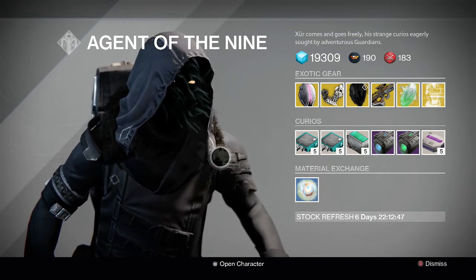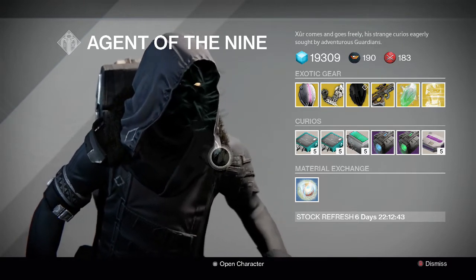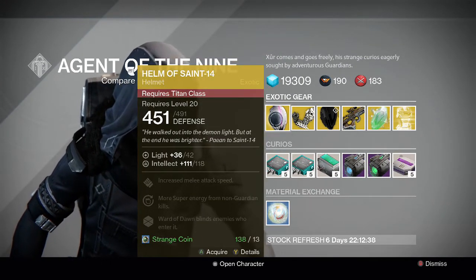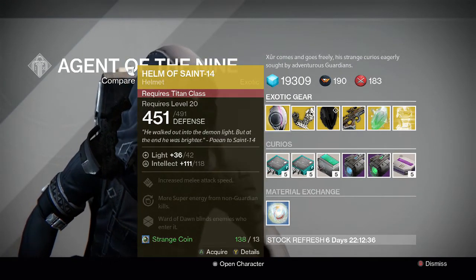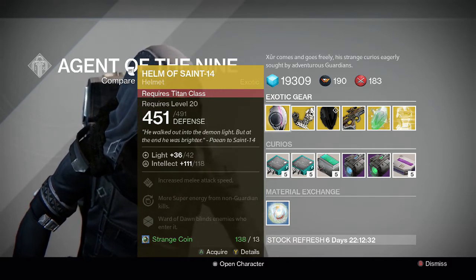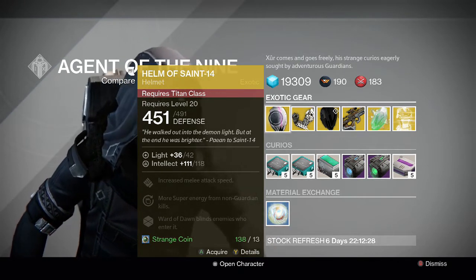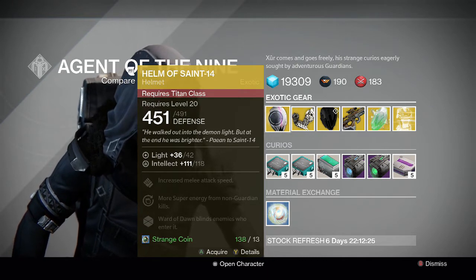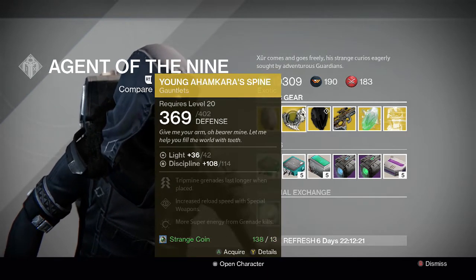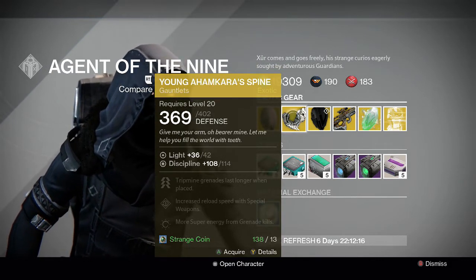Here we go into his inventory for the weekend — looks pretty much like old stuff. For the Titan we have the Helm of Saint-14 helmet. Pretty good helmet, I'd recommend it 100% if you are a Titan and you don't have this yet. It blinds your enemies when you use your Ward of Dawn, which is really helpful even in PvP sometimes, but mainly a PvE helmet for the Titan.